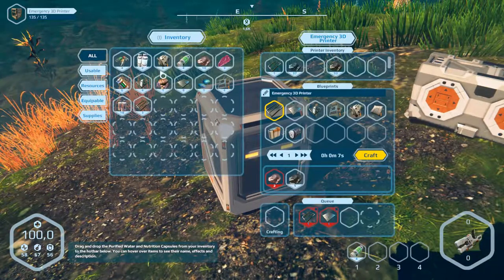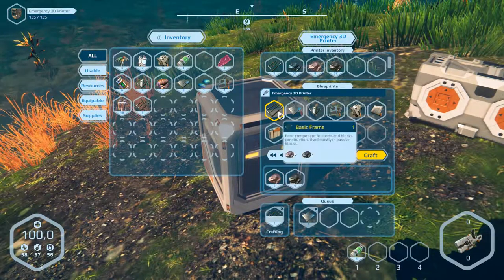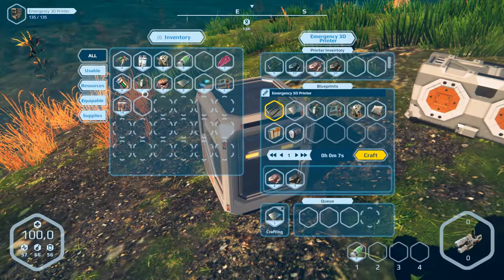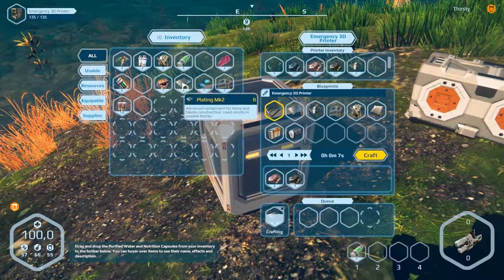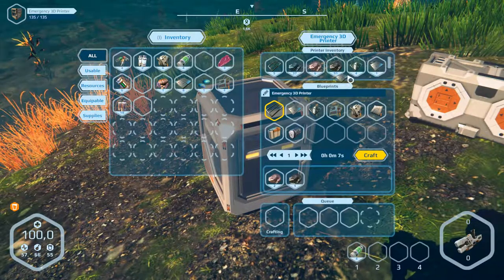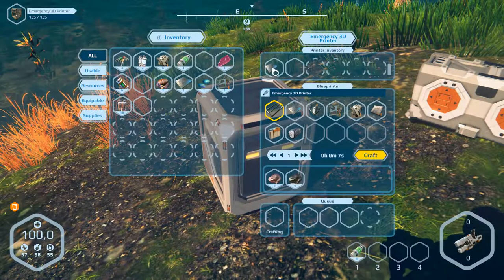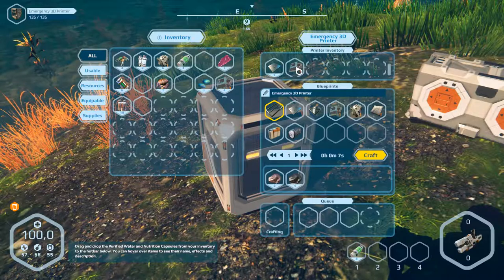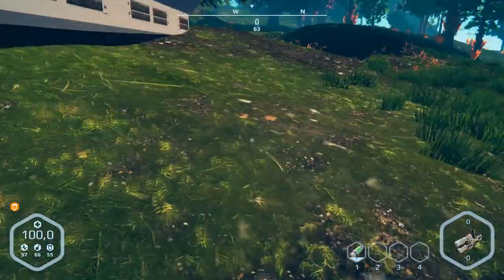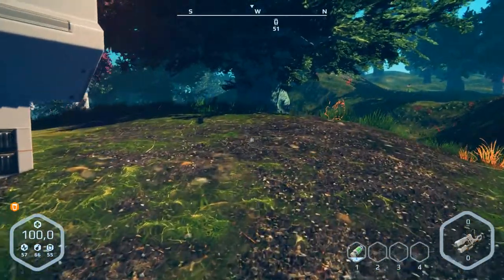Put the iron in here and now it will produce everything. Leave the frame here and the glass component too. Plating — enough space here. Put this into here and this into here — electronic parts too. Okay, let's go back and fetch more containers with iron, carbon, and something else.